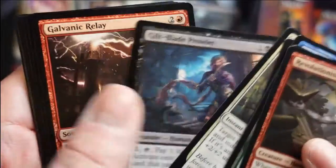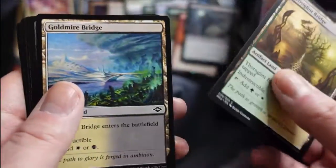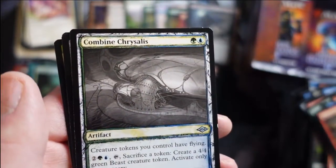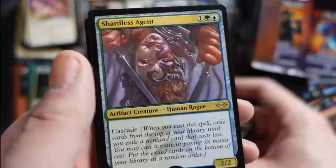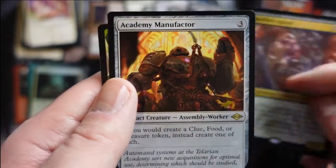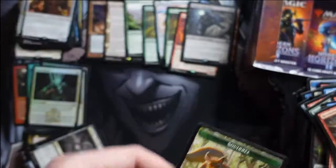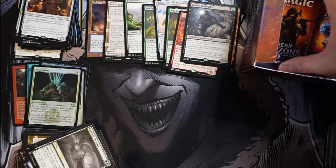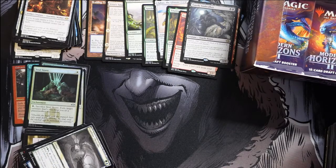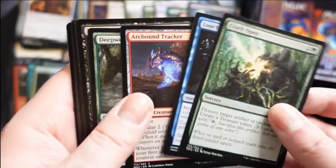Another Dread Maw and then Bone Crusher and combined Chrysalis. A Shardless Agent reprint — very nice. And we get Academy Manufactor — the one that turns any clue, food, or treasure token into one of each, essentially making the other two you're missing. That's a cool card; I can imagine Tireless Tracker working really well with it. I read it was originally going to be two mana and might have been a little too good at two mana.